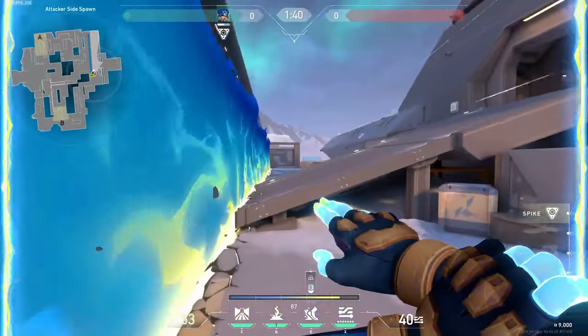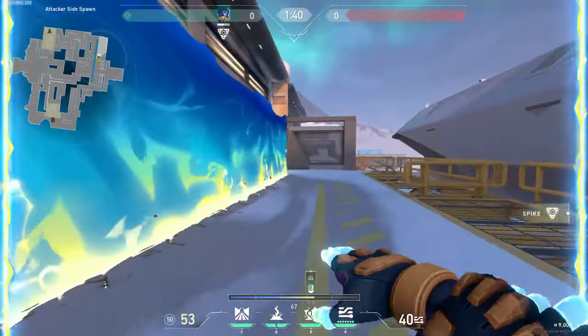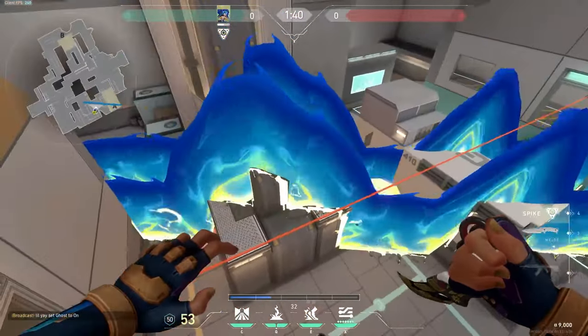Neon has one wall. It is like Phoenix's wall, but just better because you have two of them. With this, you can create a lane for you and your team to get on the site. You can shoot Neon's wall over structures by aiming above them using her ability.